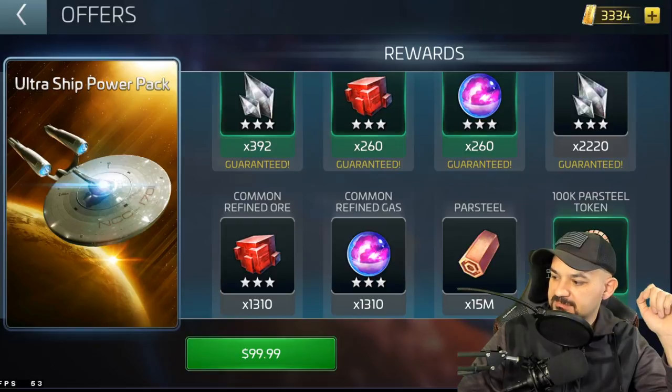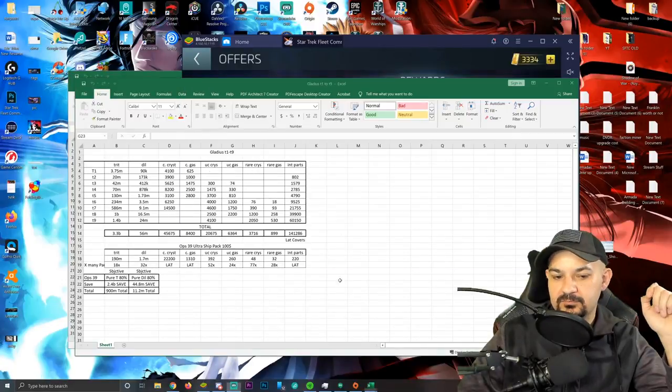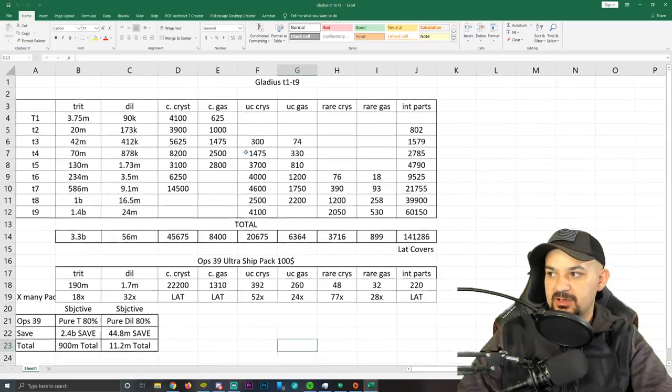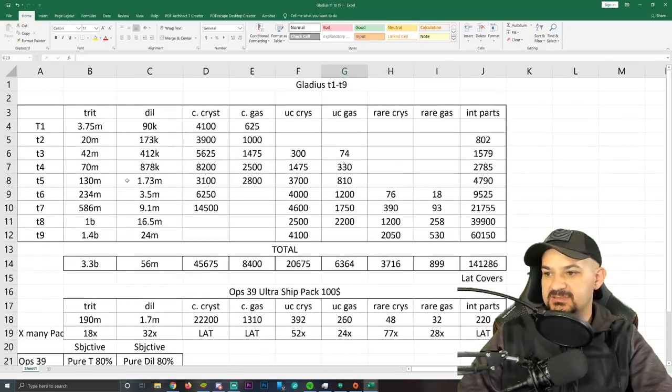Let me open up the Excel document. All the numbers you see here — I've listed trit, dill, crystal, gas, uncommon crystal, uncommon gas, rare crystal, rare gas, and interceptor parts — all listed out. I got this data right from L Cards itself.